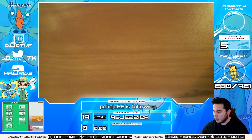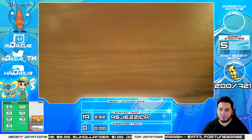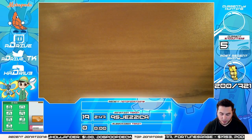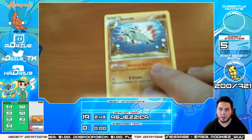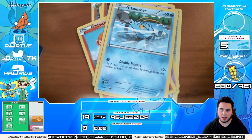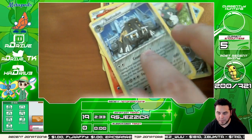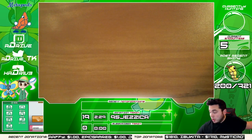Don't worry though, we still got about five or six packs left in this box and I have faith in the world right now — I have faith in the shinies, I have faith in the EX cards and the rares, they're gonna happen. We got a Mareep, a Nidorino, a Steelix, a Litwick, a Nosepass, a Chimchar, a Nidoran, and a Clauncher. Sneasel. Bastiodon. Okay.